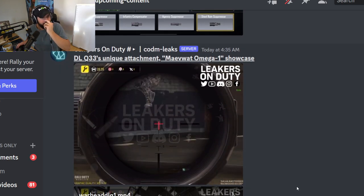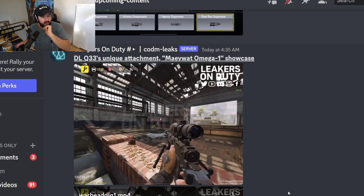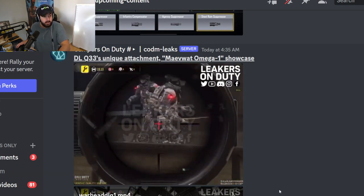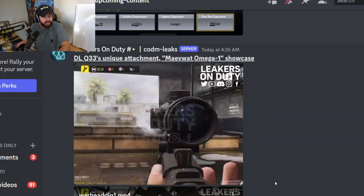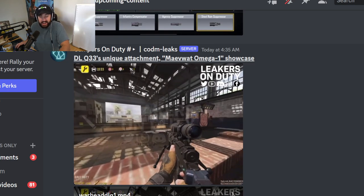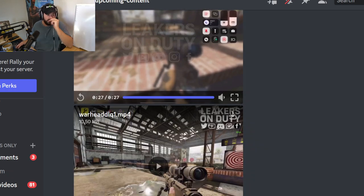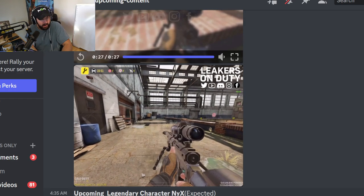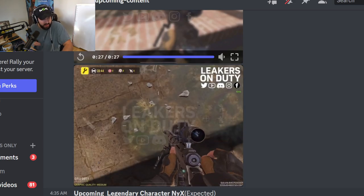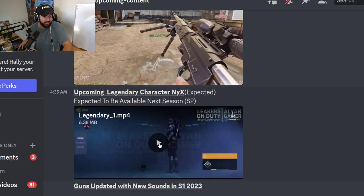This is the DLQ's concuss effect. So basically, you hitmarker the person and... oh my gosh, how long does it concuss? Oh my gosh. So basically, if you get hitmarkered by a DLQ next season, you're dead anyway — you might as well just go ahead and take the L. That is insane. The duration on that... you start regenerating before the concussion effect wears off. Holy crap. And even if you don't get directly hit, it still has a partial concuss effect. Oh my gosh, that's busted. They better nerf that — that's so broken.